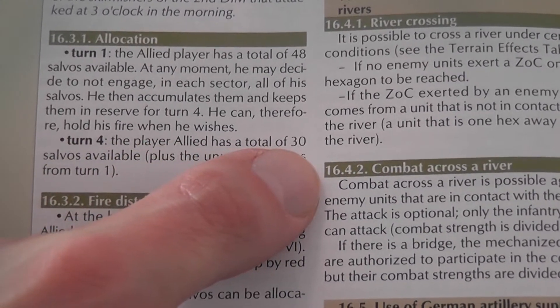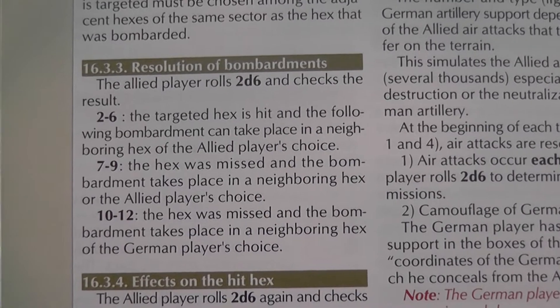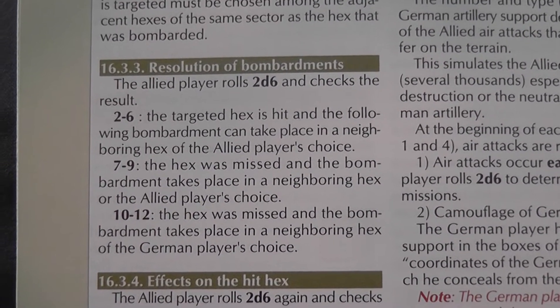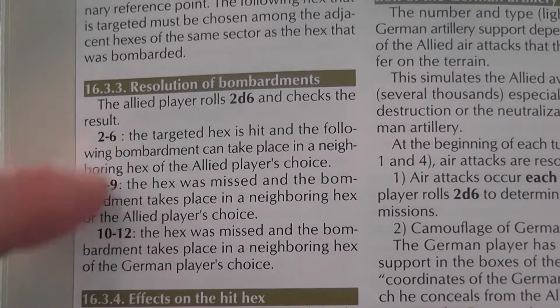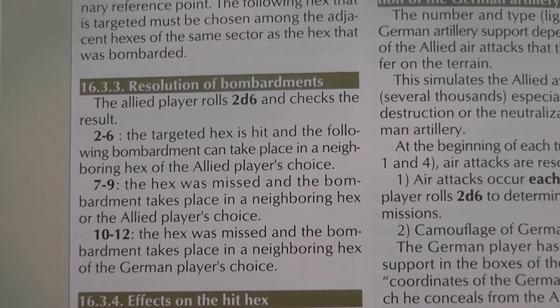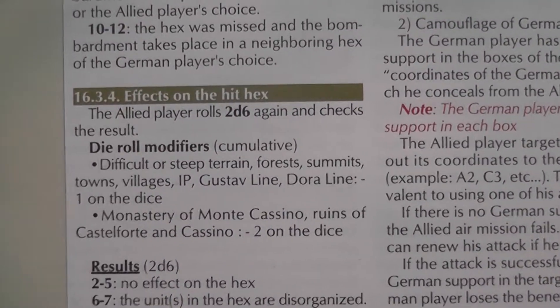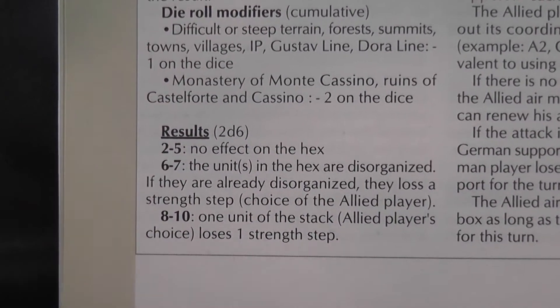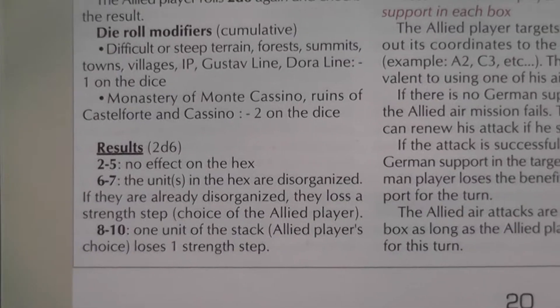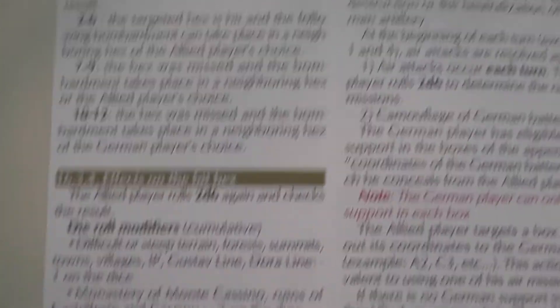In turn four, you have a similar barrage, this time with 30 attacks. Each attack against the German positions is resolved by first rolling 2d6 and checking to see if you have hit the target you were targeting. A table will tell you whether or not you hit and if there are effects that apply to your next attack. In case you did hit, you roll again and check another table to see the results of that attack. So that's going to be a lot of die rolling before the game even starts.